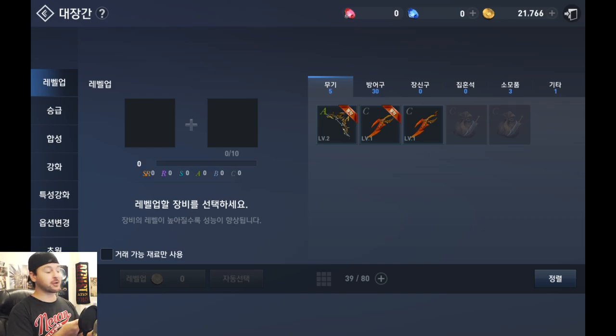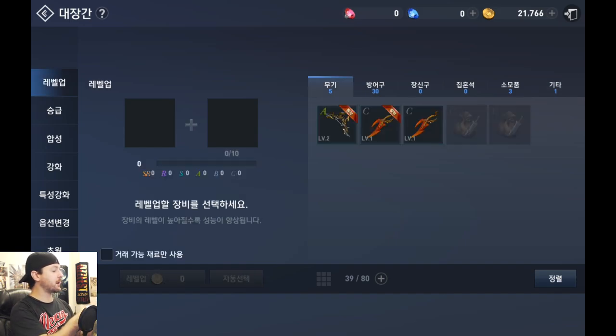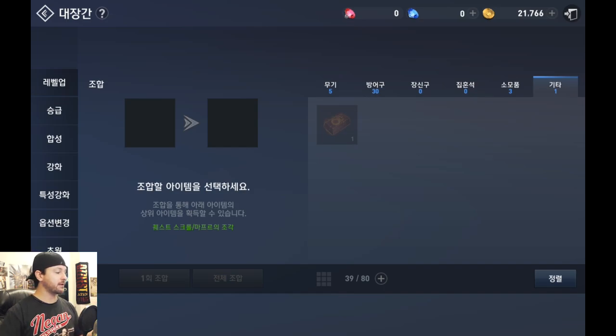From the top down, here are the crafting tabs as they translated from Korean: first is Level Up, second is Promotion, third is Synthesis, fourth is Reinforce, fifth is Strengthening Properties, sixth is Change Options, and seventh is Transcendence. There's also one more at the bottom I have no idea about. It's interesting how selecting certain tabs automatically switches the inventory tab shown on the right — switching from Level Up to another tab changes from showing weapons to showing crafting material like that gold bar icon used for reinforcement.